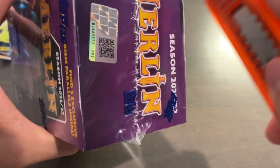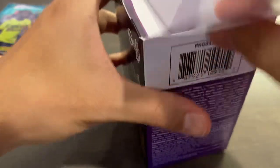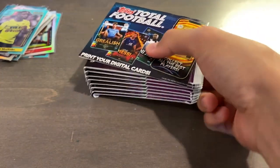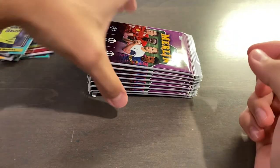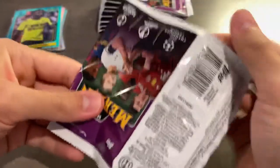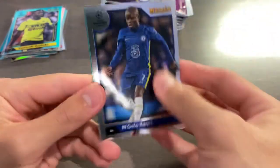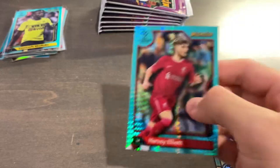Alright, blaster box number two. I don't know how we're going to top the Fati out of 15. I'm really thankful it was Fati, even though it wasn't a rookie. It's 150 cards, unlike 100 cards last year, so while you do get more variety, that's not always a good thing in terms of the names. Memphis Depay, Miguel Gutierrez, N'Golo Conte, Prophecy Fulfilled Mason Mount, and Harvey Elliott Aqua Prism — very nice.